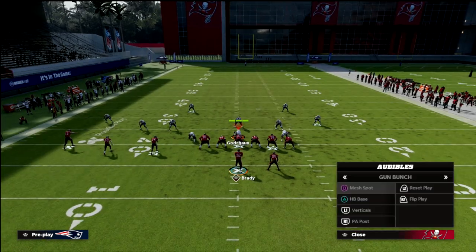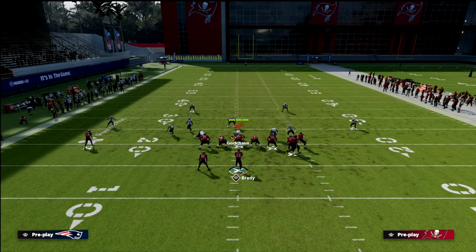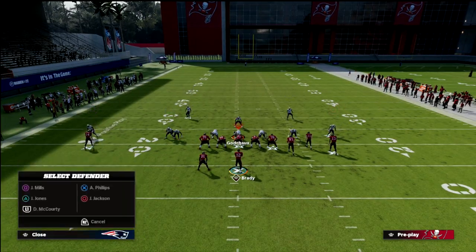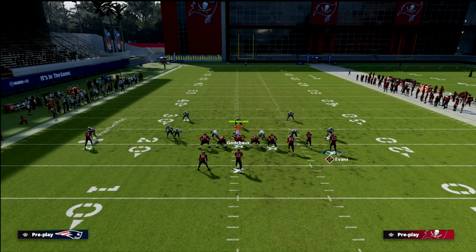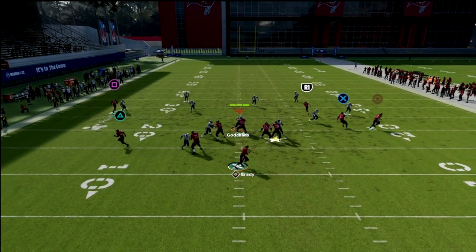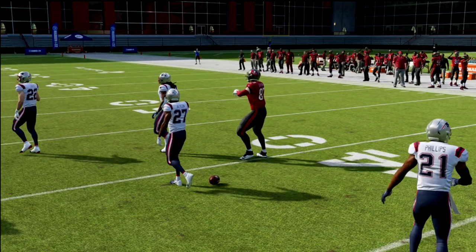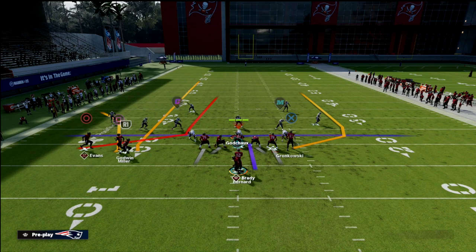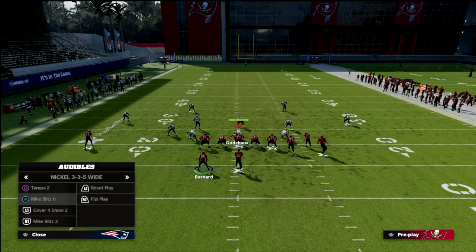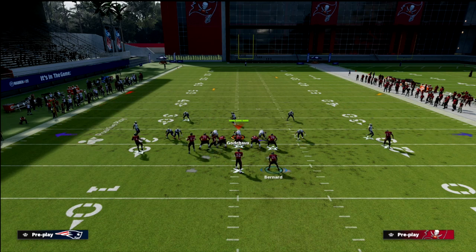Now let's go to Gun Bunch and take a look at the play Verticals. If my tight end is to the wide side of the field, the vert hook does a better job of taking that away. You'll see this vert hook on the right really do a good job of defending it. But he's much more open once I flip our bunch — so all I'm going to do is flip the bunch and you're going to see how good this wheel route is when you flip it. Short side bunch.